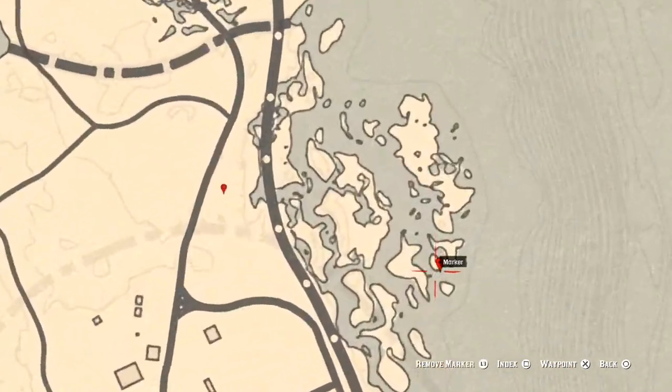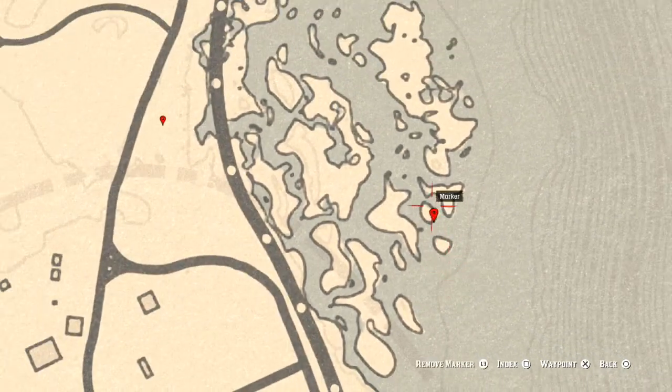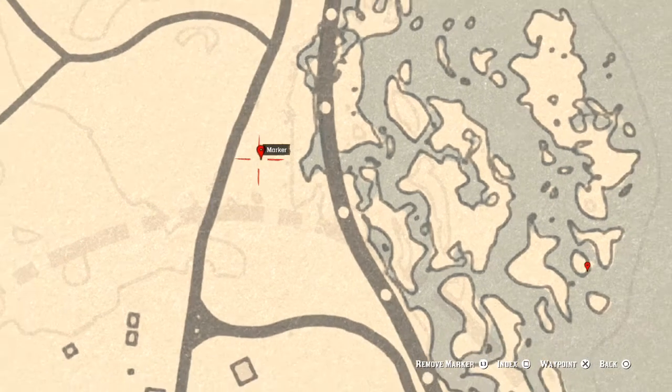At this next marker you'll get a random fossil — I can't tell you which one you'll get, but come over here in the mud near this tree, or between these two trees, with your metal detector. At the following marker you'll get a random coin — also randomized. Come over here with your metal detector and that's what you get.